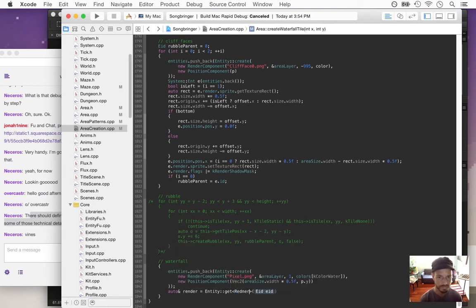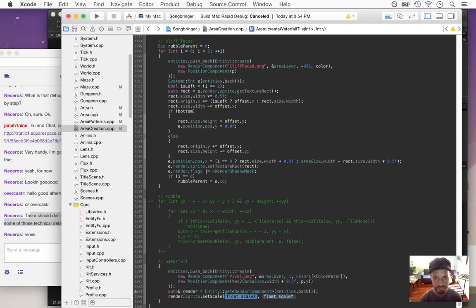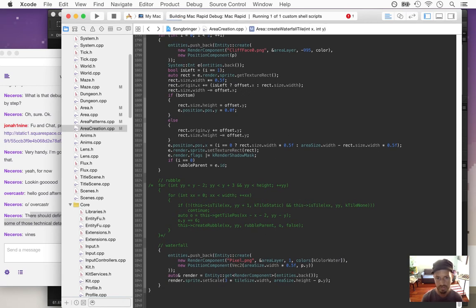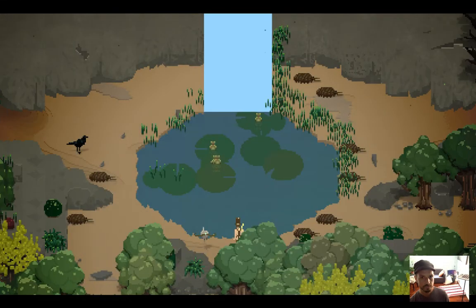We get this render component we just created and scale it. Scale is going to be the number of pixels wide — three times tile_size dot width — and height is going to be area_size dot height minus p dot y. Let's see if that works — we're going to have a single color covering up all of that watery area.